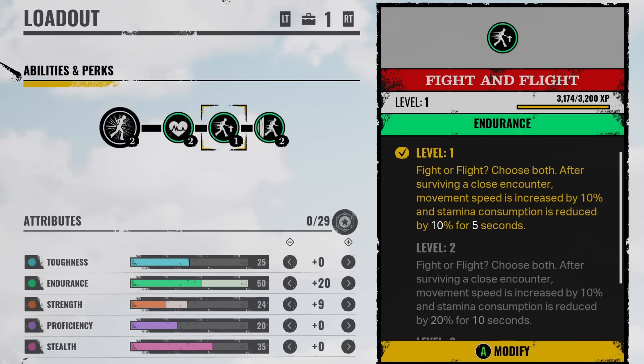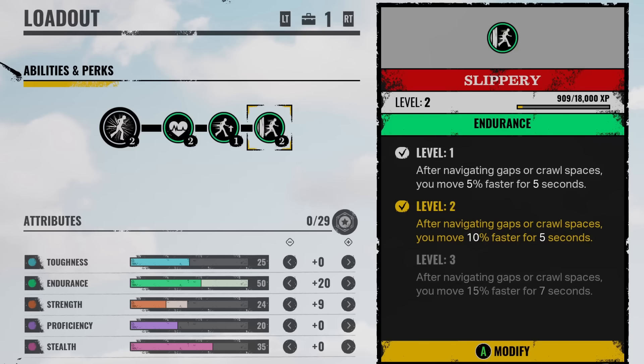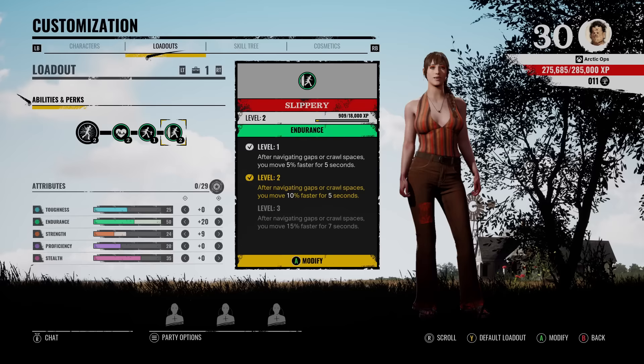For the speed part of the build we have Fight and Flight — after surviving a close encounter, your movement speed is increased by 10% and stamina consumption is reduced by 10% for 5 seconds. The next speed perk is Slippery: every time you crawl through a crawl space or navigate wall gaps, you move 10% faster for 5 seconds. I have this perk at level 2. Really good speed build, great for running long periods of time.